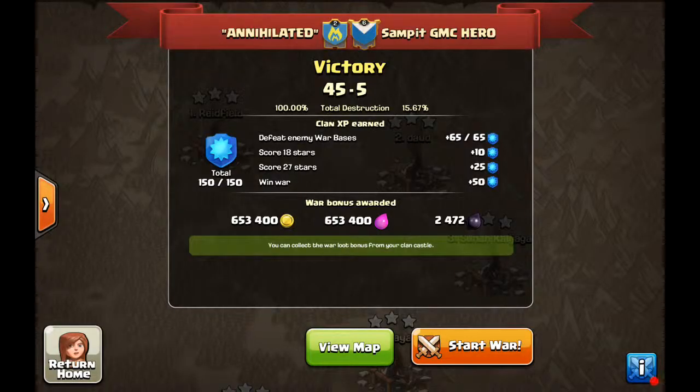What is up guys, the All Father here bringing you the next war recap for clan Annihilated. As you can see it was a blowout 45 to 5 — not only that, it was the third perfect war, 45 of 45 stars. They're just tearing it up at six and two with three perfect wars. Great job to the leaders and all the players, and we'll go ahead and get into some of the three-star attacks.